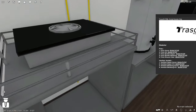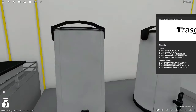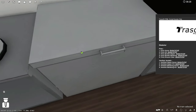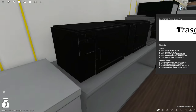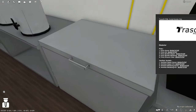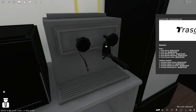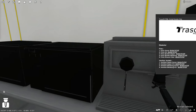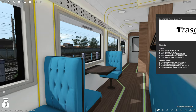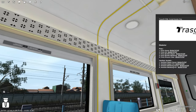Ada kompor listrik, thermos, oven, dan freezer untuk mengawetkan makanan yang sudah dimasak. Ada juga mesin kopi — seperti barista! Ada tempat untuk menaruh minuman dingin. Interiornya estetik banget dengan perpaduan warna kuning dan putih yang terkesan mewah.